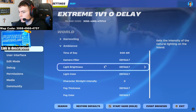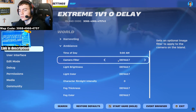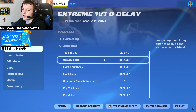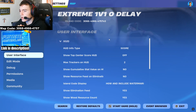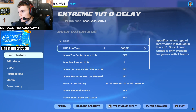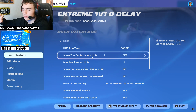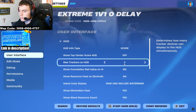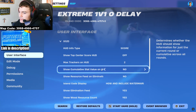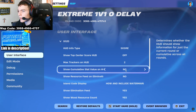In ambience you can change how your 1v1 map looks. Time of day changes the lighting, camera filter, brightness — you can add fog thickness and fog color, which is pretty cool. You'll get an overall different lighting effect depending on what time of day you choose. Moving to user interface: for HUD I have it on score. Turn off the top center HUD because it looks really off — it gets in the way. Max stack is on HUD too since you have two players.